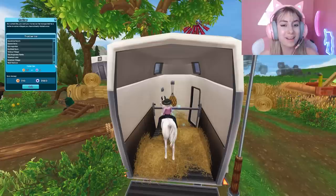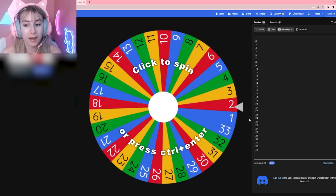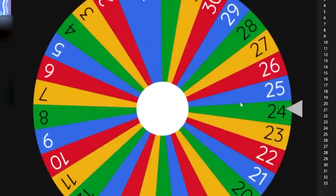I counted and there are 33 locations I could trailer to, so we're doing a wheel numbered 1 through 33. I realized I'm really lazy and I don't actually want to write them all out. I could have just used a Google number generator, but the wheel is fancy too, right? Okay, let's spin!